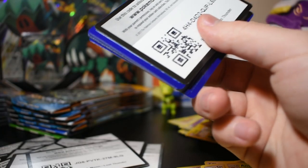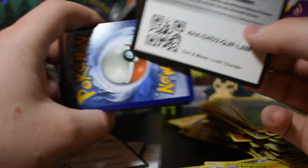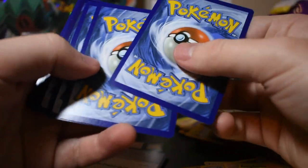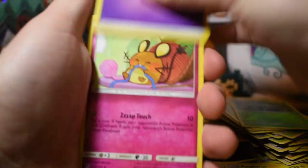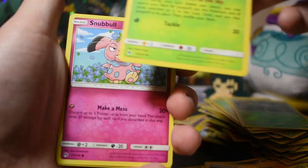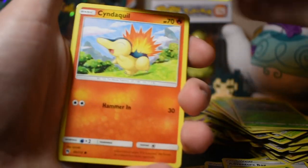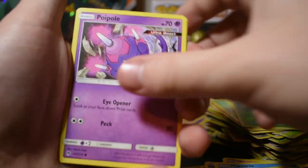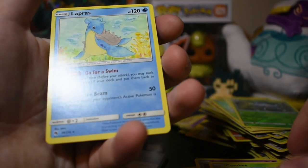Ghost type Pokémon are incredible — probably my favorite. Card code — one, two, three, four. Psychic energy, Dedenne, Adventure Bag, Skipper — Skiploom, which we haven't seen yet surprisingly, it's only an uncommon — Snubbull, Mareep, Cyndaquil, Poipole, Comfey, reverse holo Flaaffy, and Lapras.